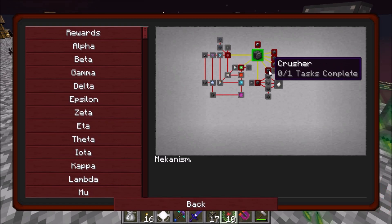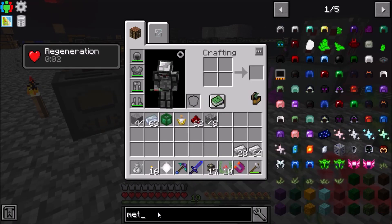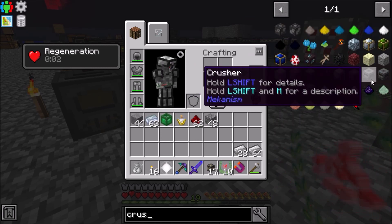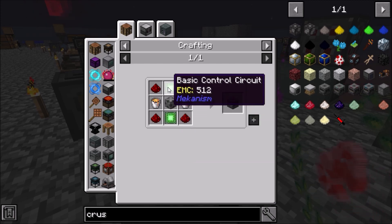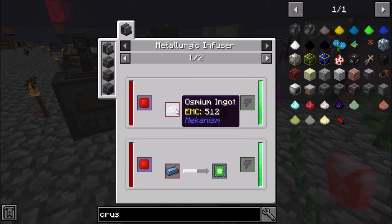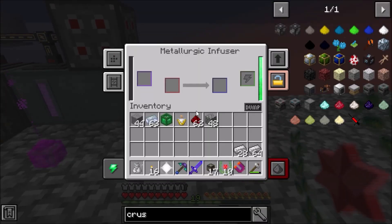Our next item to make is the crusher. I believe — can we make the crusher? No, we can't make the crusher yet because we've got to get into steel and we've got to get into our basic controls, which is osmium and redstone. So let's go ahead and do that.